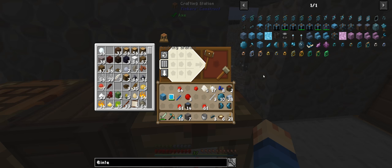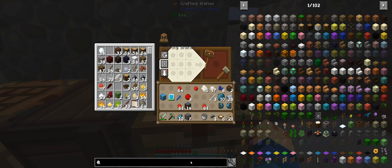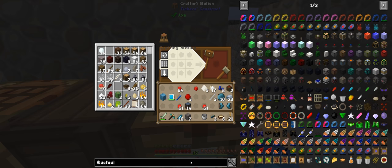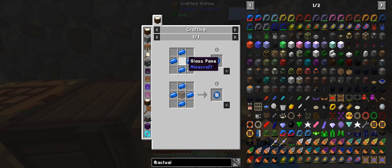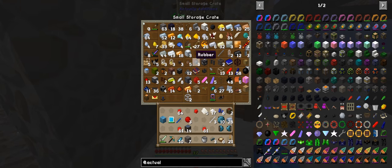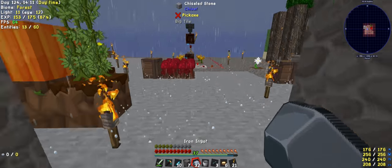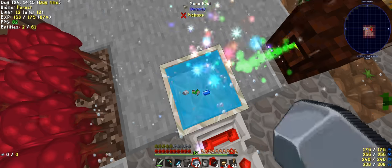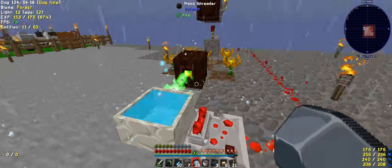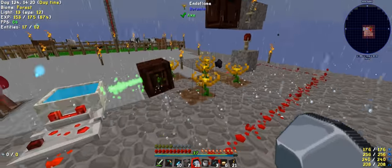I will continue on as I need to make the actual additions - the Atomic Reconstructor. I have to make this bad boy again, don't I? I need four mana steel and a glass pane, but it's already set up for me, so all I need to do is grab some resources and throw them around.